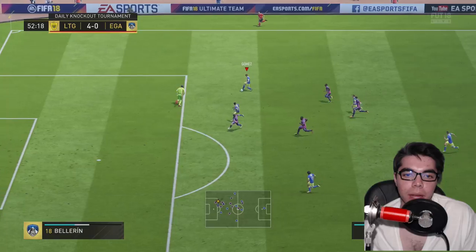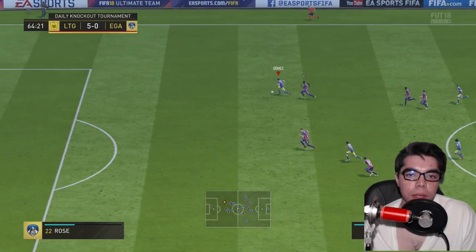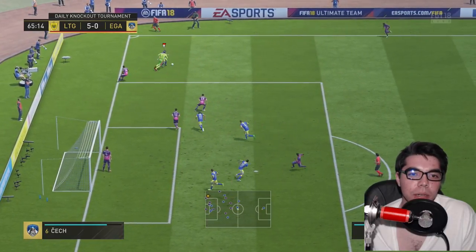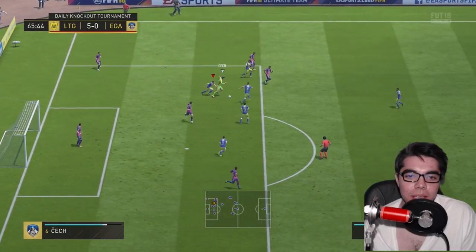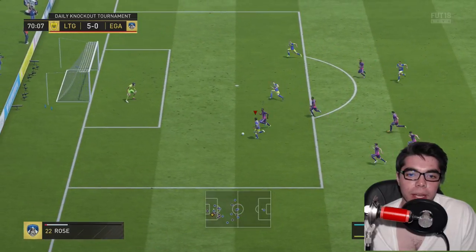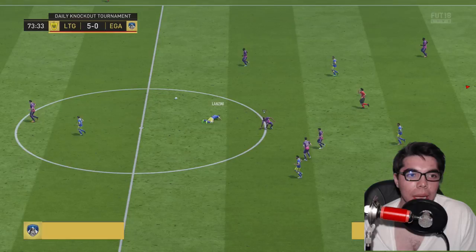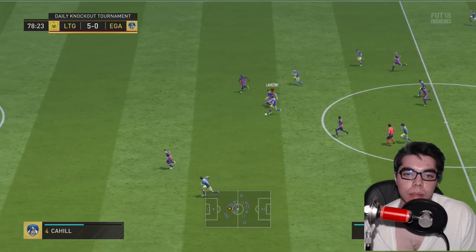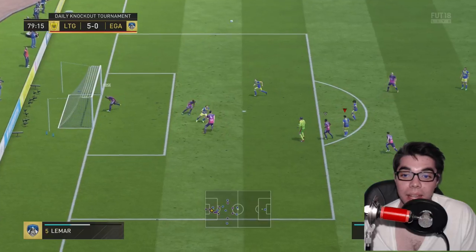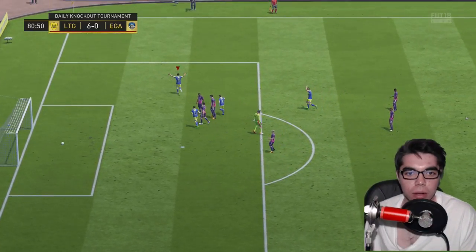Lanzini through — good ball, keeper's coming out, easy goal. Five nil, five goals for Valeri. Play it wide through Gomez, we'll toy with the keeper. Checky comes from nowhere. Valeri gets by his man — still has it. I want six goals. Lanzini down — Valeri onside. Finesse it! Danny Rose makes a better save than Checky has all game.